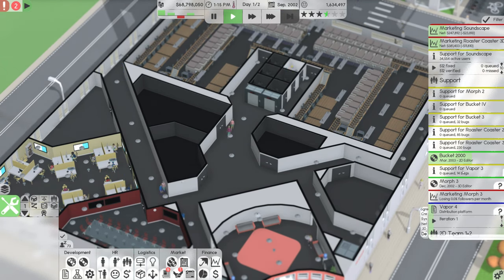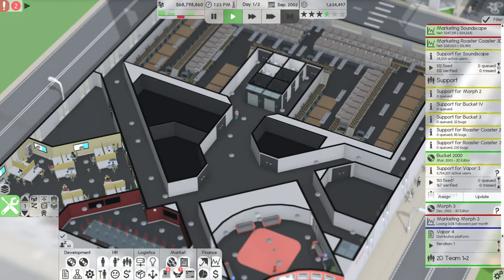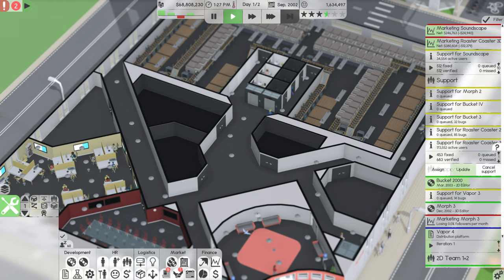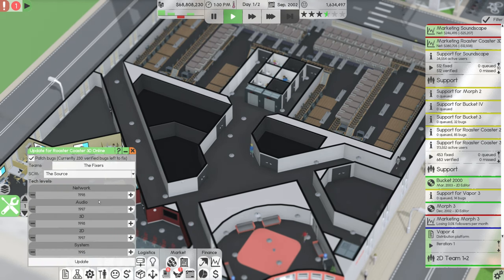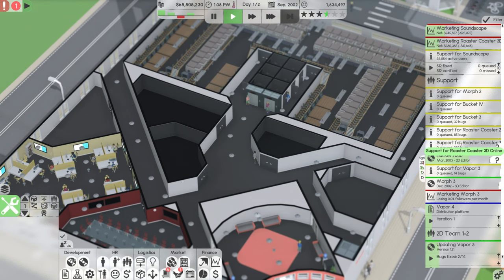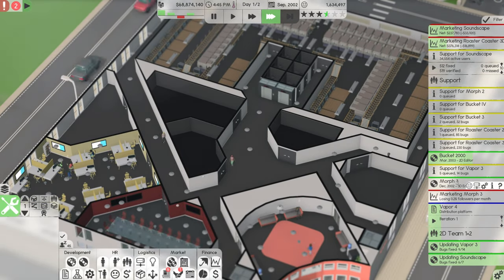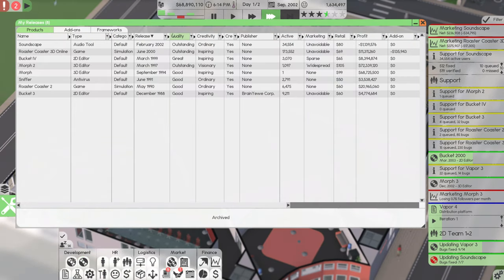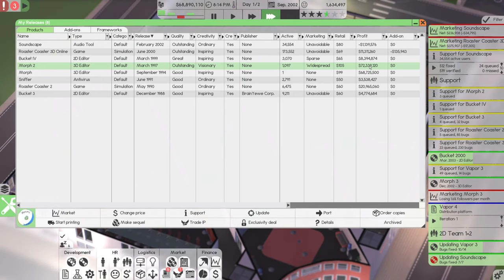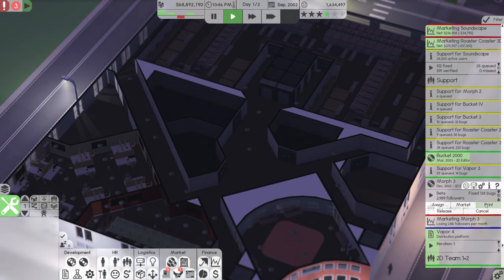Soundscape has an update ready, so we'll get that pushing out. I'll give the fixers the job of slowly working on updating bugs for Vapor 3 and Roaster Coaster 3D. A lot of tech stuff could be updated and bugs fixed. I'd like to stay on top of Vapor 3 and Soundscape — it has a good number of active users. That should keep the fixers busy. We are just a couple of months away from releasing Morph 3, which should hopefully be a big seller. Morph 2 was $72 million and Morph was $68 million.